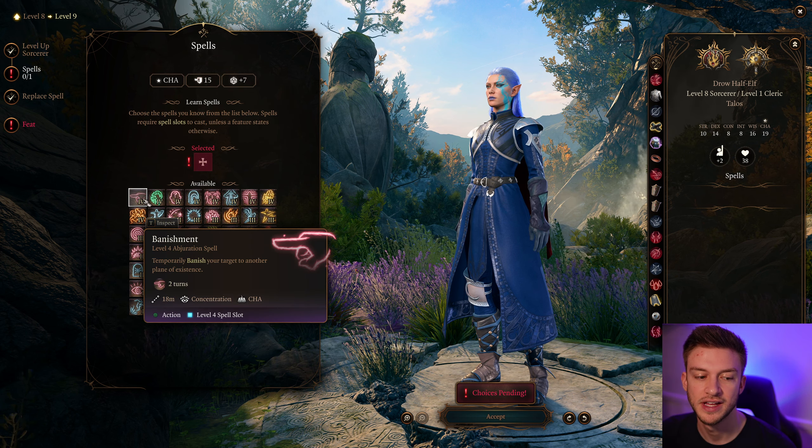This is our last feat. If you don't have the Constitution amulet, Warcaster is good because you get a Reaction Shocking Grasp, and if you have Water set up that's double damage plus advantage on Constitution saving throws — though we get that from an item anyway. You could also go Ability Improvement to take your Wisdom up, which gives one more Cleric spell. I think Actor is really good for maxing Charisma and getting proficiencies for your main character.